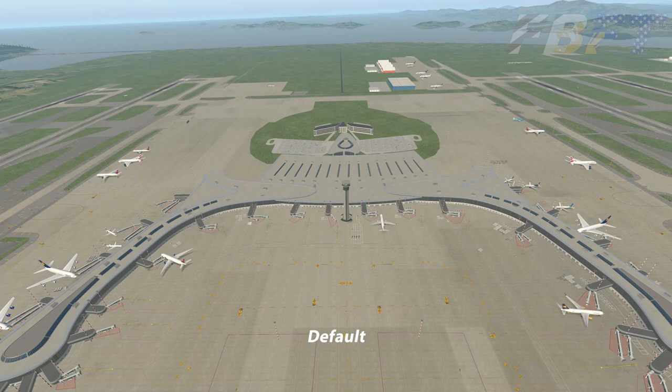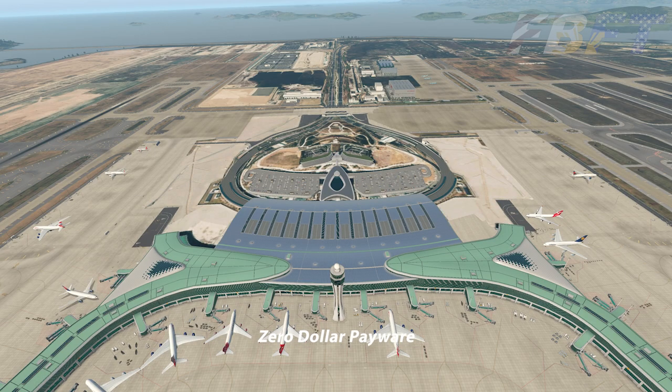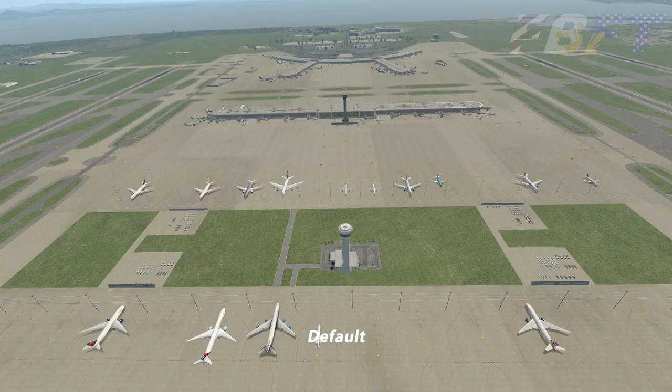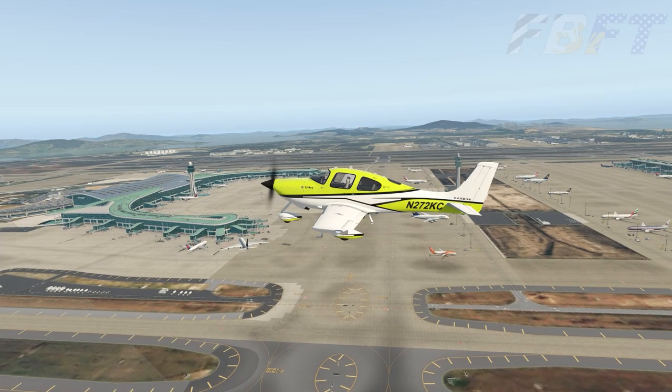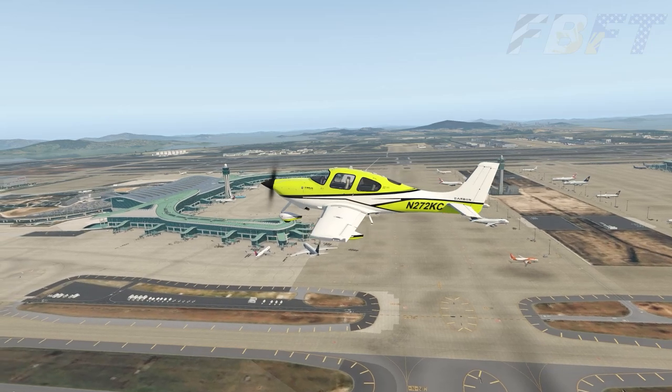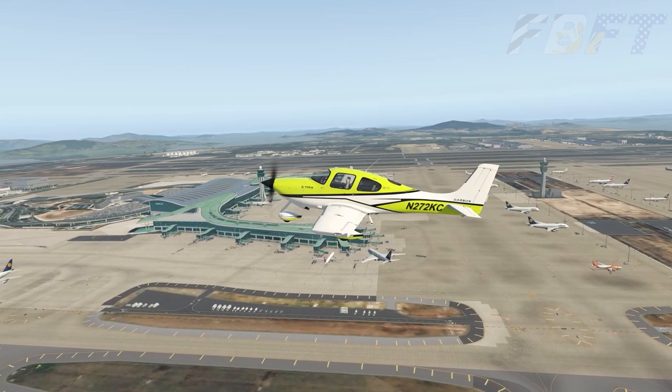Does your Incheon International Airport look like this, or this? How about this? Or does it look like this? If you frequent South Korea, $0 Payware has you covered with this free improvement to the nation's largest airport.